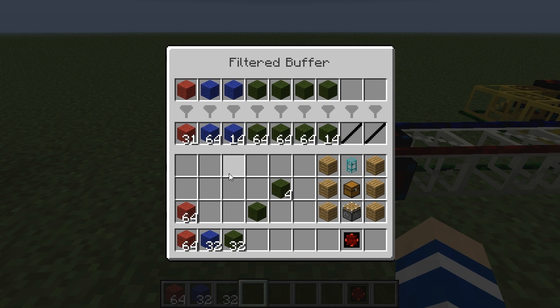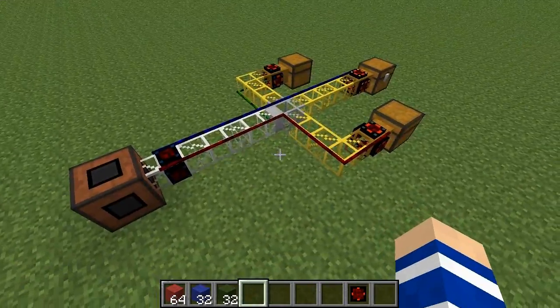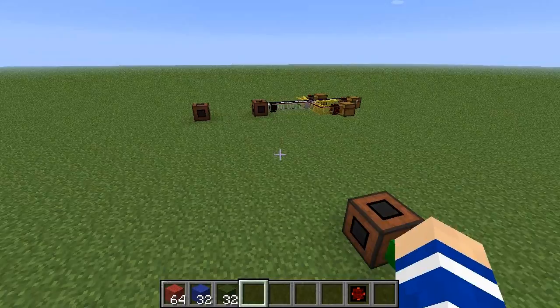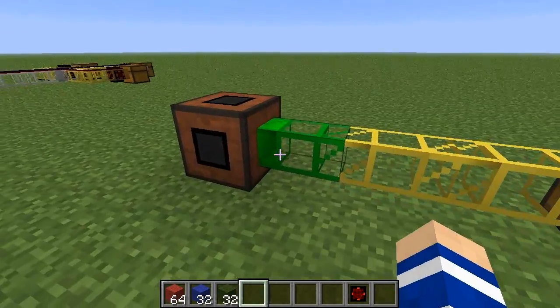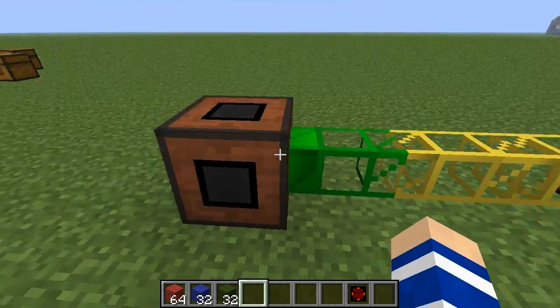As you can see we got 16, 14 extra blue, and 14 extra green here — that's how you can automate it with Buildcraft pipes. You can also fill this filter buffer with other mods like Applied Energistics, and Applied Energistics will respect the filters.